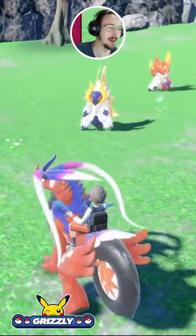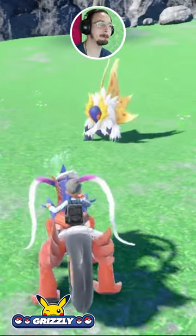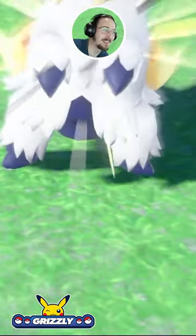Oh, it just spawned right in front of me — look at it, this is so good! The color pattern on this Slither Wing, beautiful. Oh, it's coming for me! It is coming for me — we found it right here.